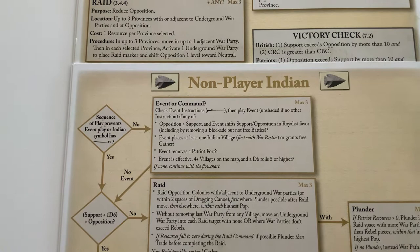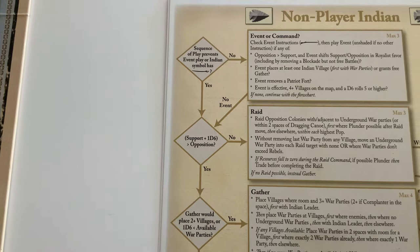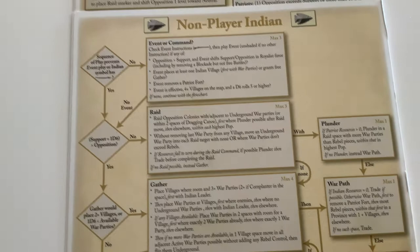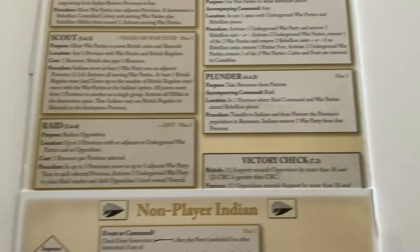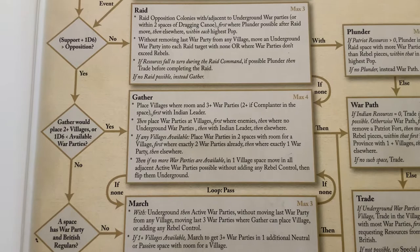Support plus a d6 is greater than opposition — support is at four and opposition is at ten, so no matter what we roll on a d6, the answer is no. They'd like to raid but they're broke. Raiding costs money even if they'd be able to plunder while raiding — they can't raid without funds up front. So if no raid is possible, instead gather. They can gather while broke as long as they choose an Indian province, since the first Indian province is free. Place villages where room and there are more war parties — that's not the case in any Indian reserve province. Then place war parties at villages — there's only one village, in the northwest. So Indian bot will use their one free gather to place a war party in the northwest.